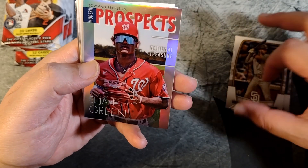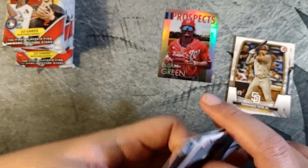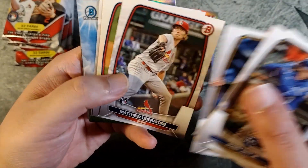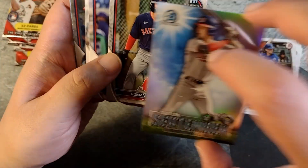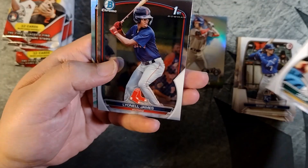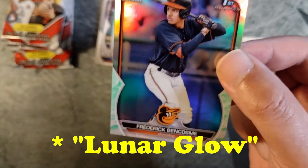Trout, Elijah Green — another up-and-coming prospect to check up on. Marion Boyd. Good amount of firsts here — five firsts, pretty nice. Bobby Witt Jr., a nice second year card of him. Robert Hassle insert. There's a refractor in there, and that's our green refractor. The autograph I got was upside down — I'll have to go back and check. That's Frederick Ben Cosme. This is our green retail refractor parallel.